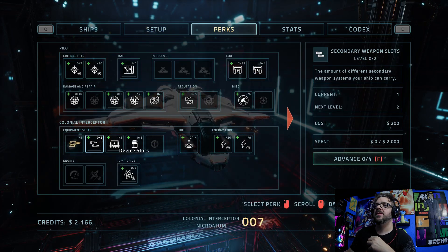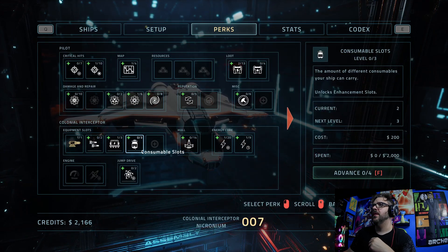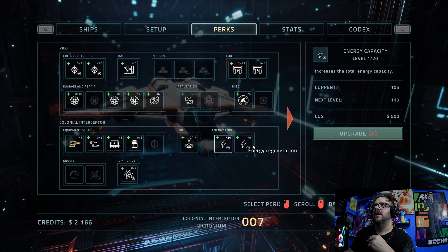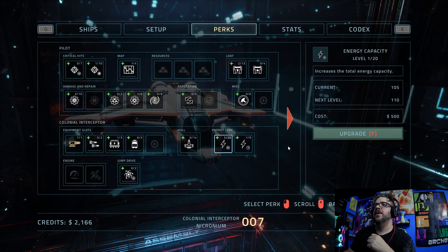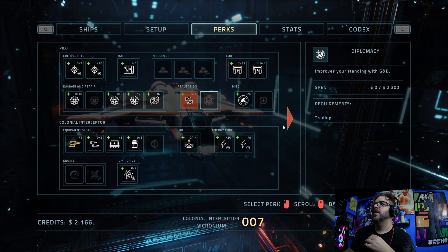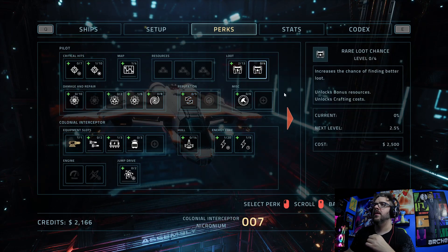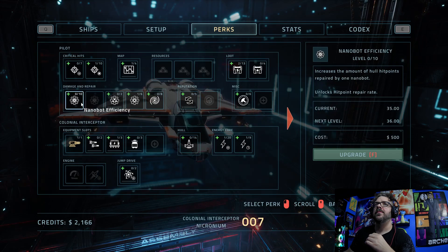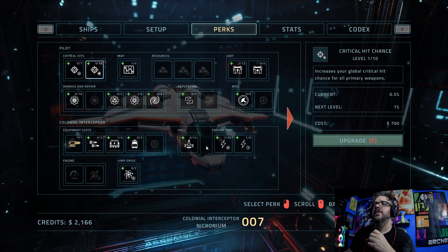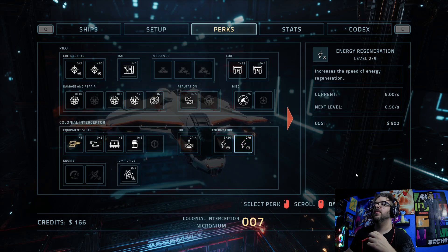Amount of different secondary weapons — that's okay too. And now I can carry another device. Consumables, enhancement slots. I think next would be increasing my energy, because I do blow through my energy relatively fast. Upgrading that and then the recharge rate — we'll go ahead and go with that. 25% more credits.